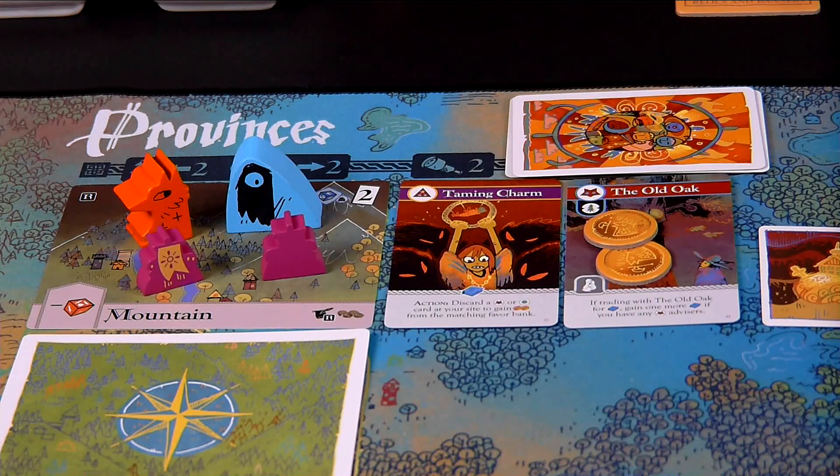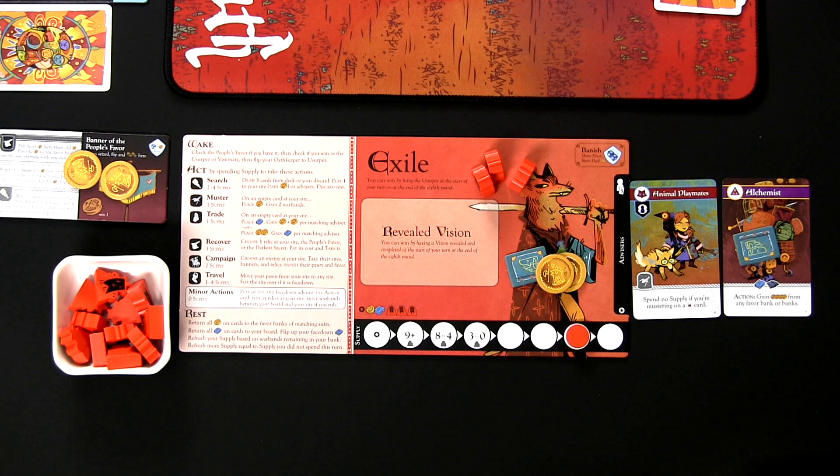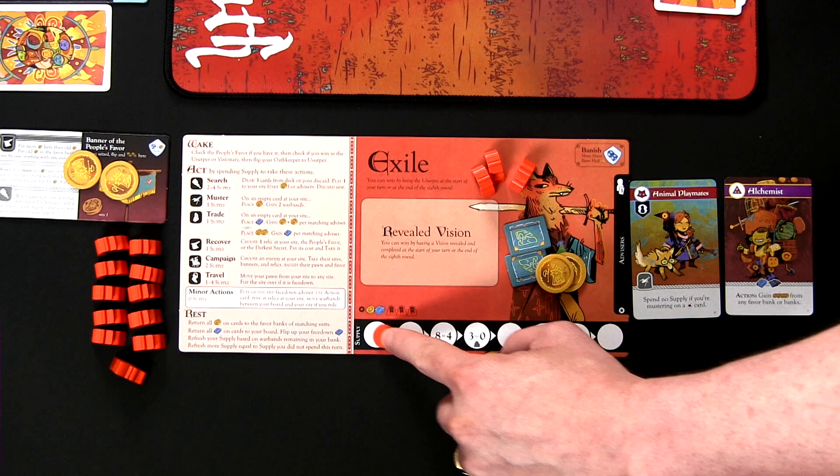That's it for the Red Exile's actions this turn. During the Rest phase, we remove the favor on the Old Oak card — it goes back to the Beast suit bank. The secret token on the Alchemist advisor goes back to the Red Exile's player board. Then we count remaining warbands — nine warbands — and since there was one supply unspent, we move the supply token one more space to the left.